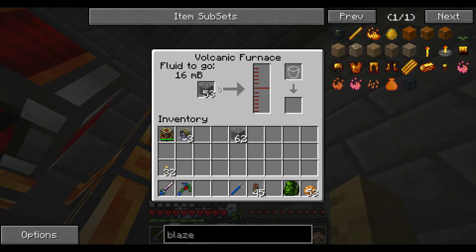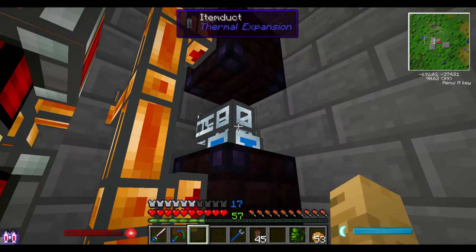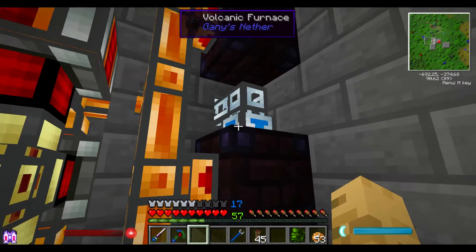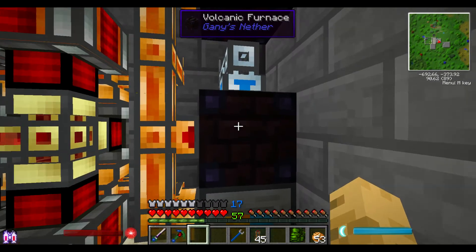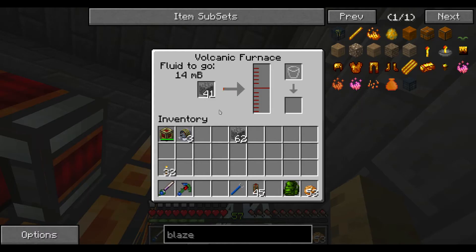If we do the same thing up here, see how this one's slowly going down? The reason for that is because the way that the item ducts work is they put items in the closest available inventory. The chest is way down there, so this one is the closest. Up here, this one has to wait until the lower one is completely full, and sometimes this doesn't have any cobblestone for a while.